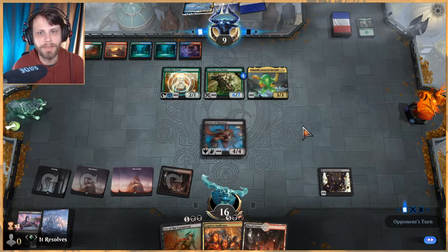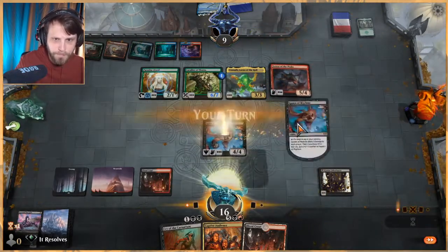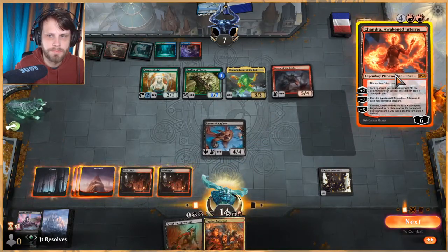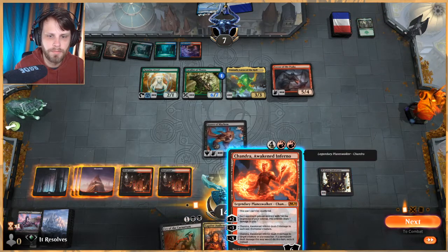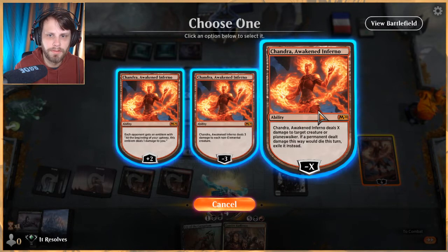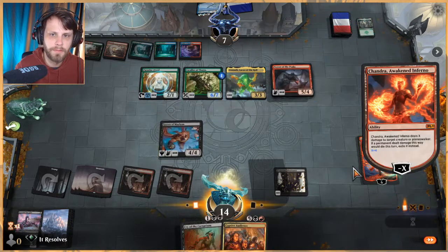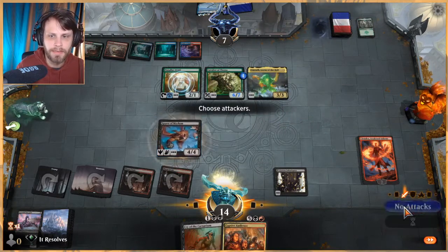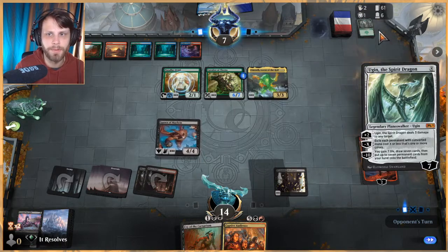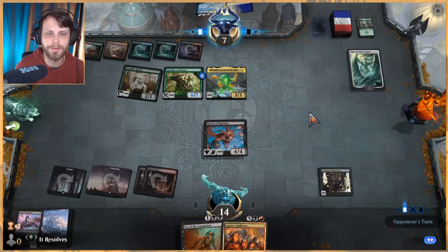I don't know if we're going to get to kill them first — this is going to be difficult. We throw out Chandra but I think we're in trouble on damage. We have to hit this Terror — it's just too good not to hit. They're probably going to want to kill Chandra. Terror of the Peaks plus Yorion is stupid good — they could hit everything.